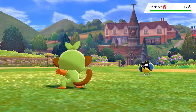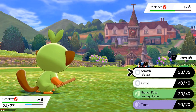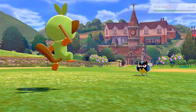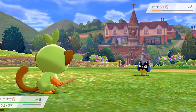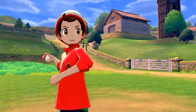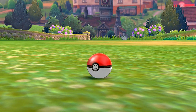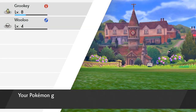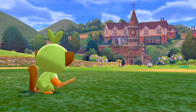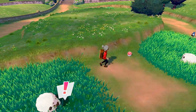Rookidee is a very good addition. Here comes a Leer attack. It's a flying type so I still want to capture it, because it eventually evolves into a Steel and Flying type. Let's try — and yes, we captured it! Welcome to the team, Rookidee! Look at all our Pokémon growing levels like crazy — we're off to a great start.